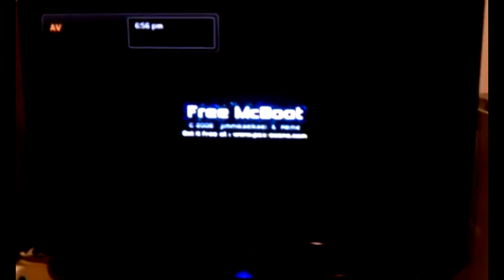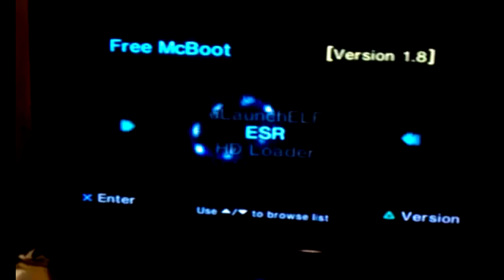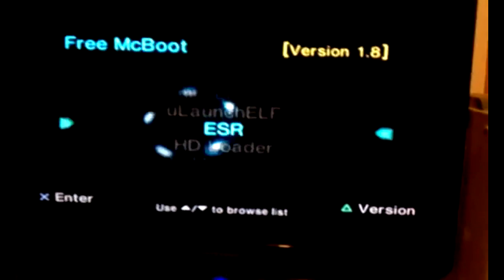Now go ahead and turn off your PS2, take out the disc, and remove the flash drive — you don't need it anymore. Boot the PS2 back up with just your memory card inserted and nothing else. There we go — you've got everything you need. That's it!